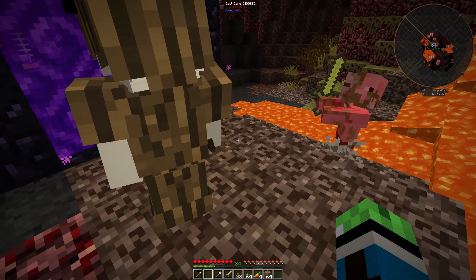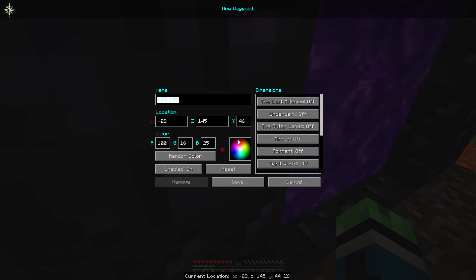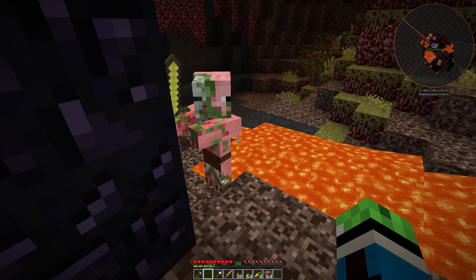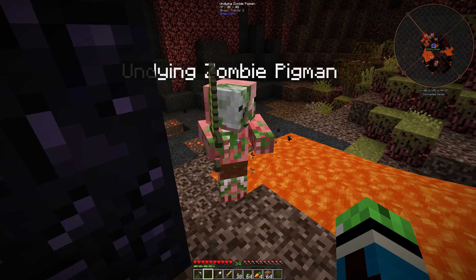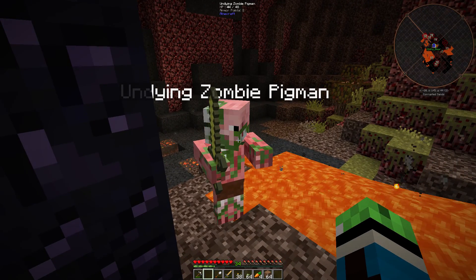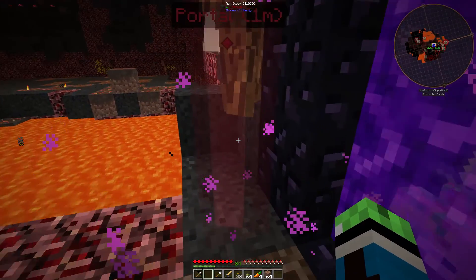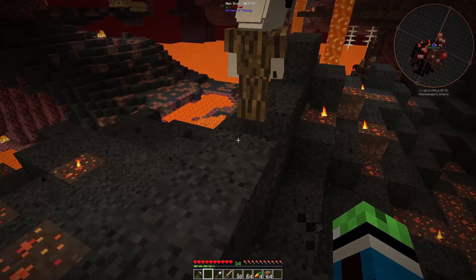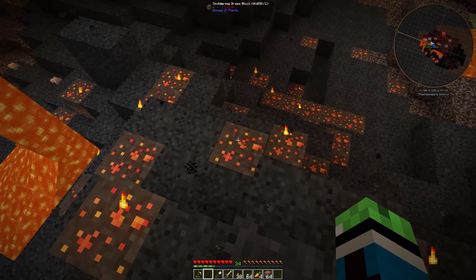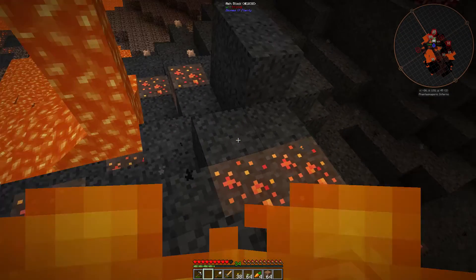Oh, I thought that pigman was going to attack. Nope, he's just an idiot standing on thorns. This guy's undying — he's regenerating health. I stepped on the thorn. These ash blocks make you slow too, this is annoying. Oh, I'm on fire — smoldering grass, be careful.